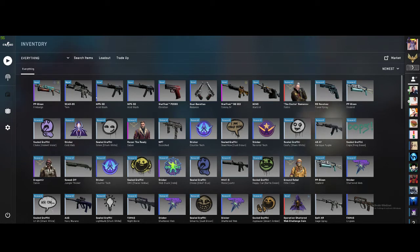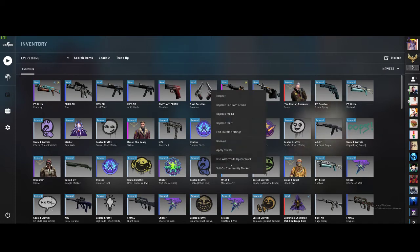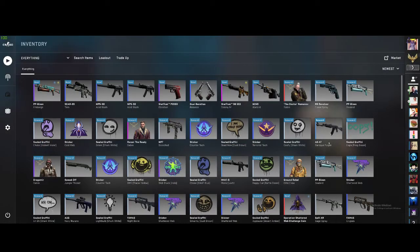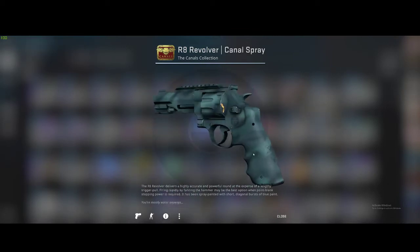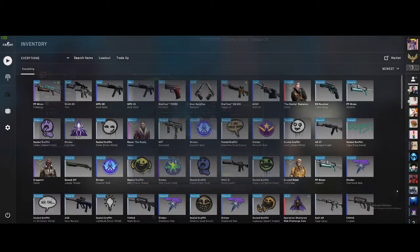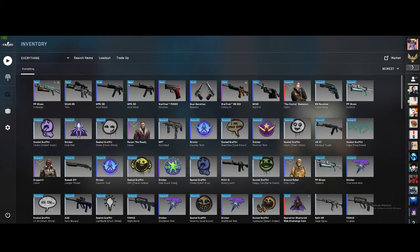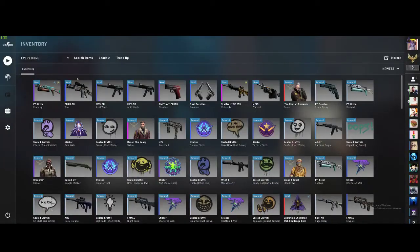We'll go ahead and replace that for both. I'm not gonna use the P2000 — I'll probably sell that. Let's see how much these dual Berettas are actually selling for right now, considering they're pretty new. Fifteen cents — I thought they'd sell for more, but whatever. This is actually in pretty decent condition for a spray — 18 cents, not bad. Out of all the cases we opened, we got two StatTracks, one of them being the skin I wanted more than any other skin, so I'll take it — I'm happy and excited about that.